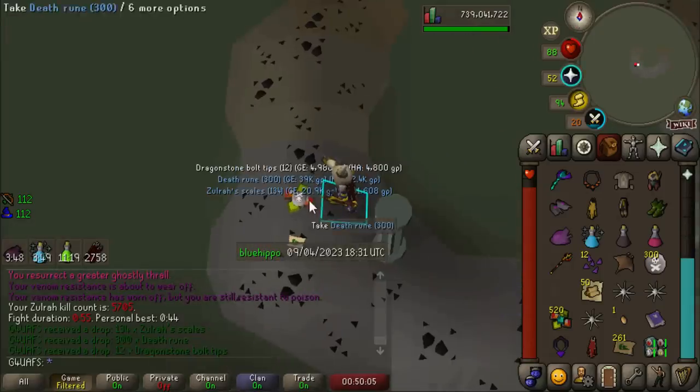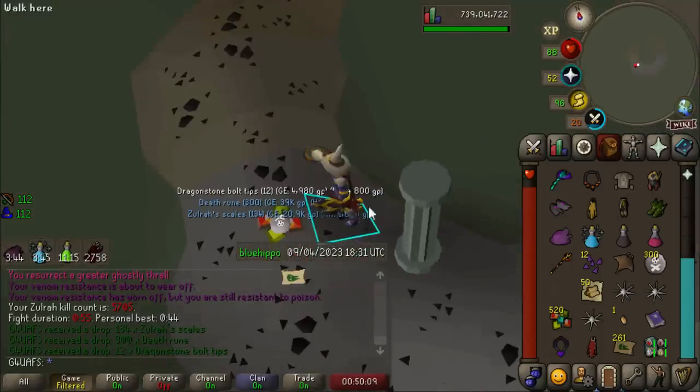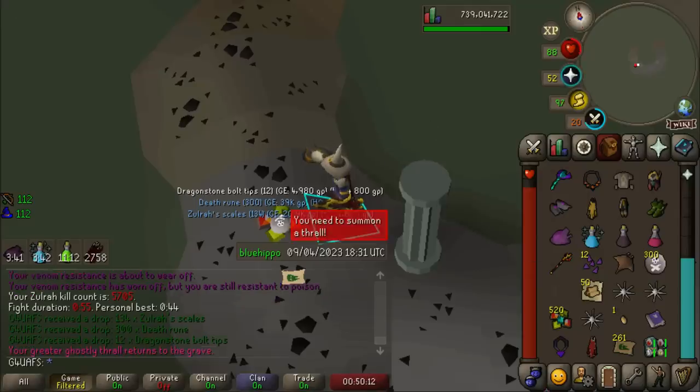Oh wait, I missed it at some point - 5,700 kill count at Zulrah. We're just plowing through these kills so quickly. It is insane how many KC I've done just today.